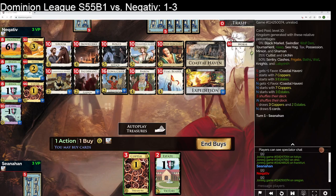Ironworks, Groom, Groom-gain stuff. There's no way to thin. Coastal Haven lets you do some sifting. Expedition gets us quite a bit of money. Groom gains us Estates, which you can use for Baron. We just do, like, Wine Merchant money, Rogue money, Swashbuckler money.